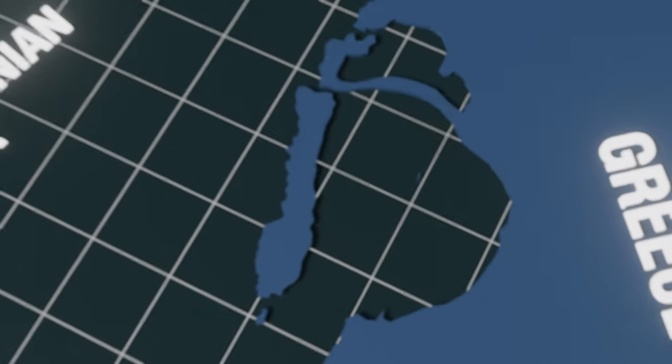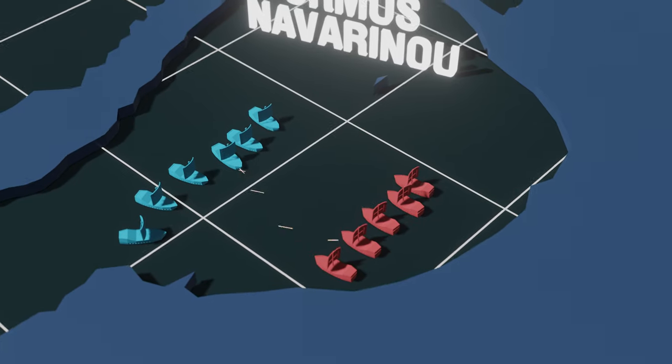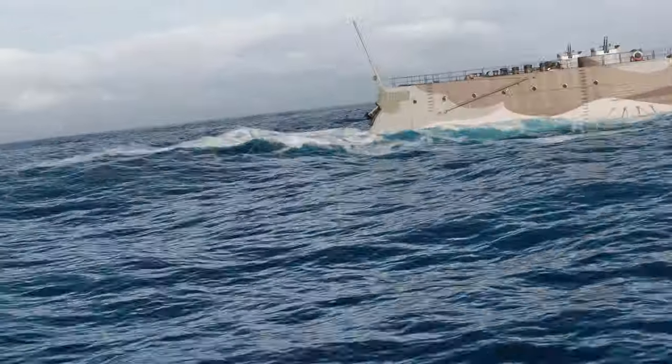In 1827, this bay saw a major battle in which the combined fleets of Russia, Great Britain, and France destroyed Ottoman and Egyptian squadrons. It was written into history as the Battle of Navarino, and since that time, Navarin has been a traditional name for ships in the Russian fleet.